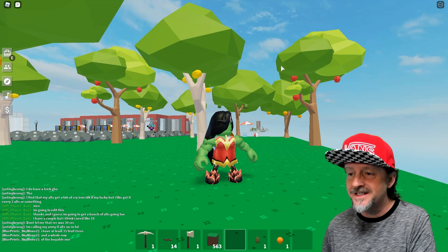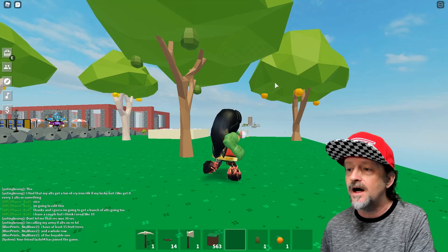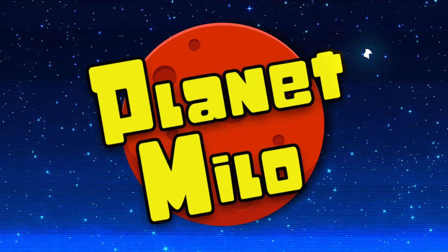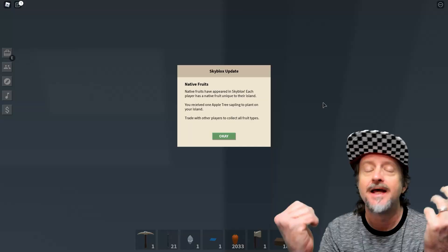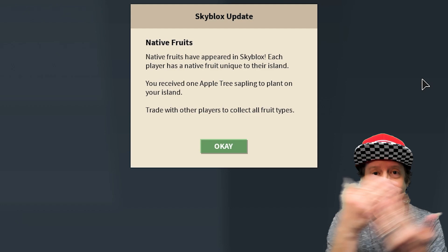I'm going to show you how to get all the fruit trees and build out your own orchard. There's only really one way to do this right now. You can see all the fruit trees here - we've got avocado, orange, lemon, and apple all growing in an orchard. Everybody has a different fruit tree that is native to their island, and to get the other ones you have to trade with people.